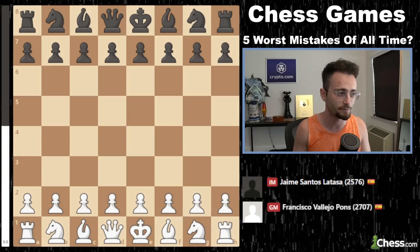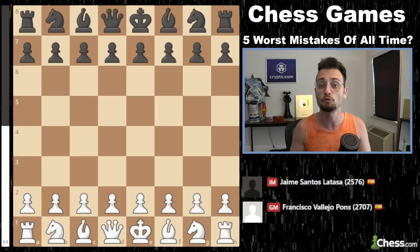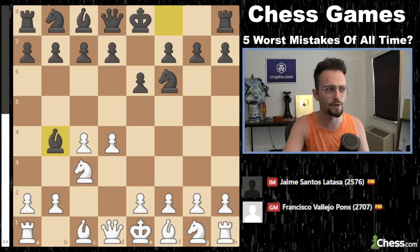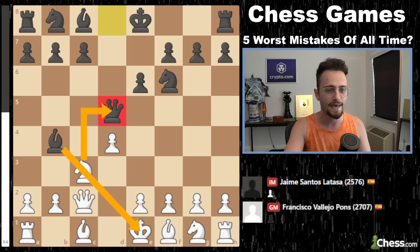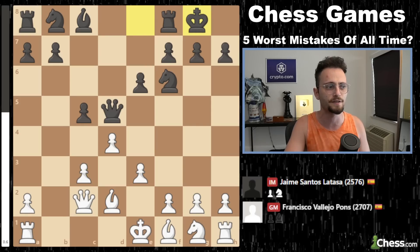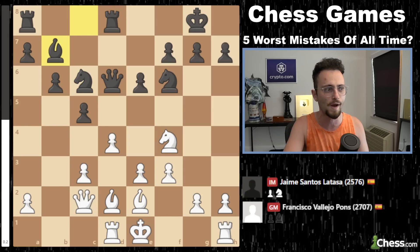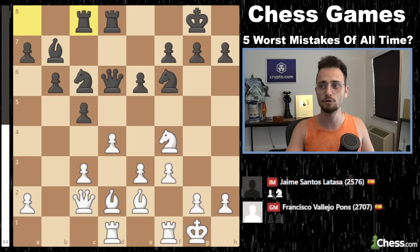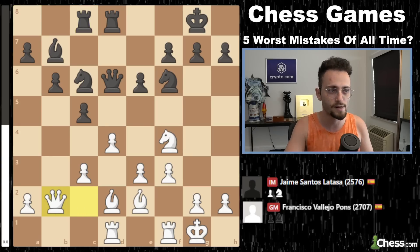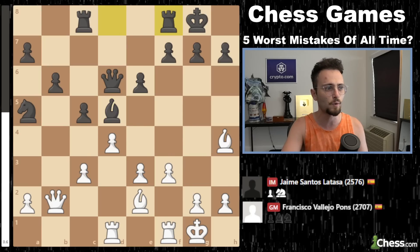Next game: this is a rapid game played between Francisco Vallejo Pons and Jaime Santos Lataza, who I believe is now a grandmaster. It was a 30-minute game, a Nimzo-Indian. Black plays this exotic queen d5 move — you can't take because of the pin. And Vallejo does 2700-level things: he takes the bishop pair, creates this pawn structure, develops his pieces, has a very strong central position. With the two bishops, he slowly but surely will expand forward and kick around black's pieces.